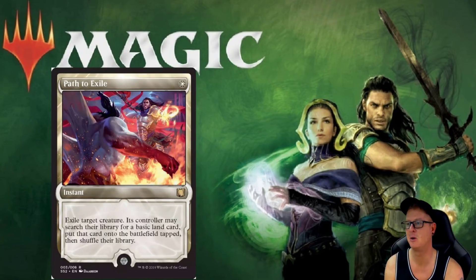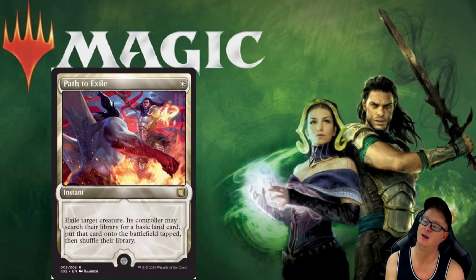Path to Exile is a one-drop. It got the reprint — pretty cool. Instant: exile target creature. Its controller may search their library for a basic land card, put that card onto the battlefield tapped, then shuffle their library. That is a very powerful card.